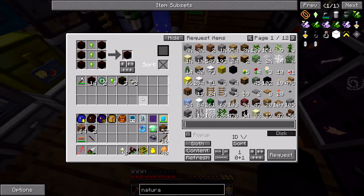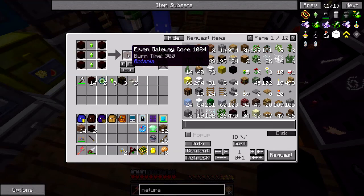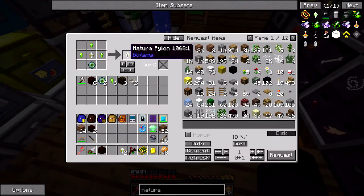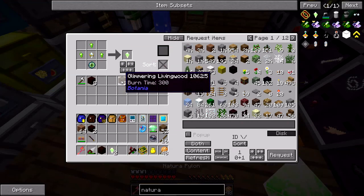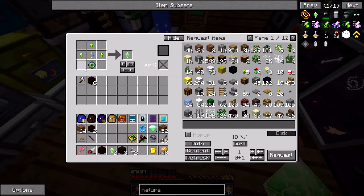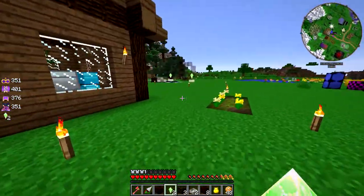I meant to do this right after I did the terra steel creation, because you need terra steel for it, but I never did. So let's see: we need an elven gateway core, two nature pylons — oh right, I was messing around with the mana pylons — three glimmering living wood, two mana pools, and I guess eight living wood. Sounds about right.